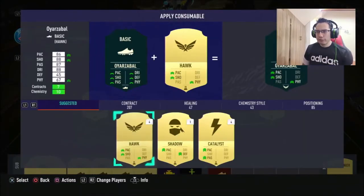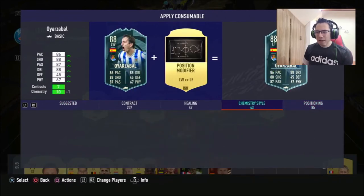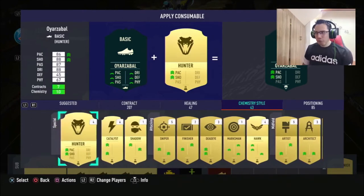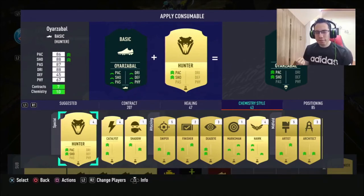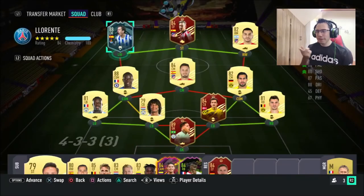The last thing I wanted to decide was what chem style to put on this card. I want him to be more of a striker — scoring, cutting in, doing well. I'm going to put the Hunter card on him because I feel you need a lot more boost on pace to make a big difference in this meta. His shooting is quite good but Hunter will make it better, and his passing and dribbling are good enough to leave as they are. Let's try him out in some rivals games.